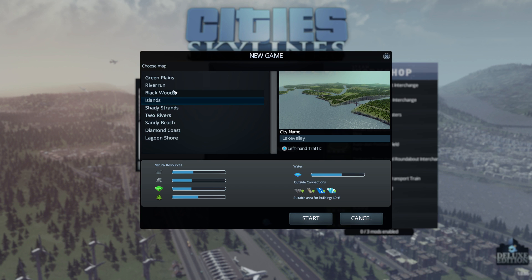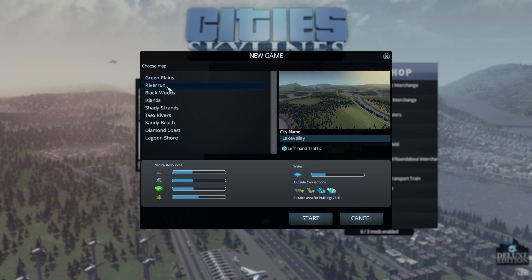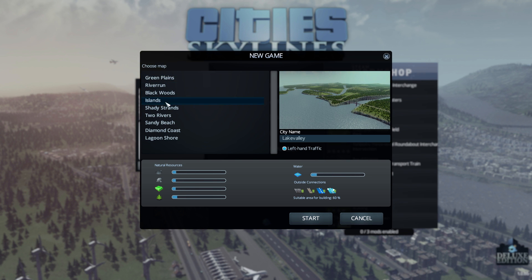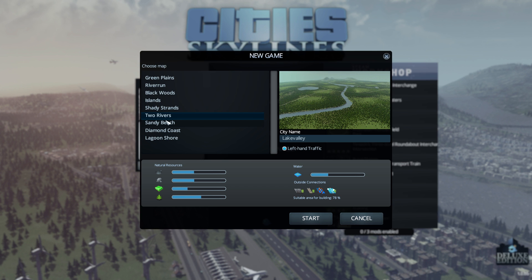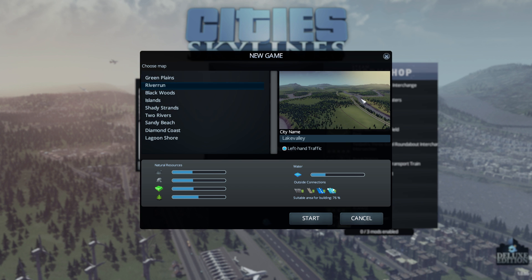Islands looks quite nice, actually, but quite a low amount of area that you can build on. I prefer the 70% ones. Blackwoods is pretty cool, and Riverrun is also really nice - I quite like that one. And then there's Green Plains as well. Out of those two, I like the look of Riverrun more, with these little sprawling rivers. I think that looks like a really interesting place to build. Let's go with it - I think that looks like a nice area.